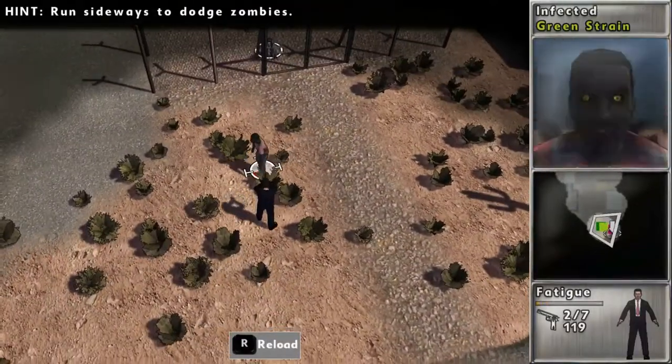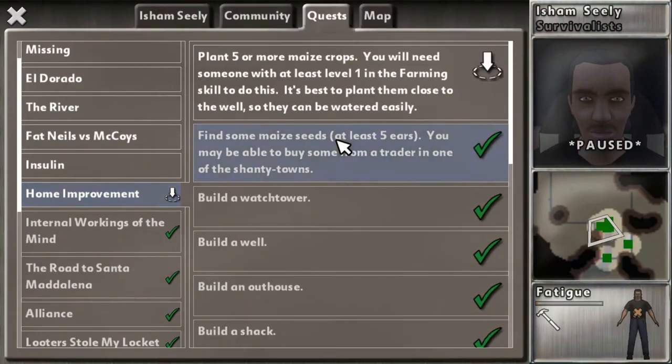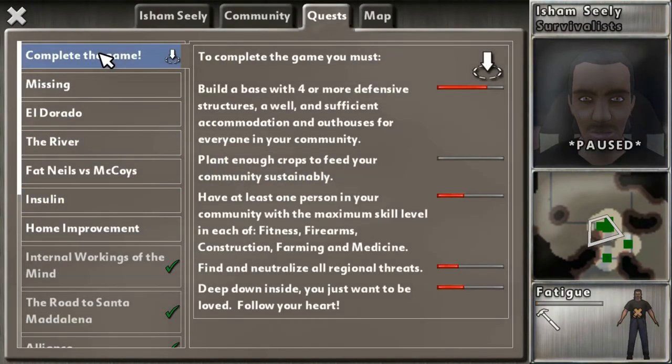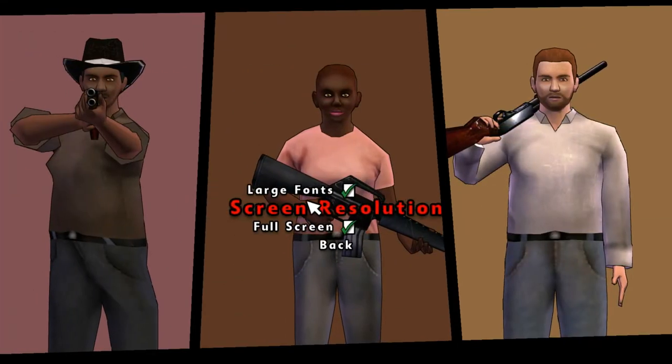The objectives are: construct a certain number and type of buildings, have enough food to feed your community, neutralize all regional threats, find love, and have at least one person in your community with max skill level in each of fitness, firearms, destruction, farming, and medicine. The game was first introduced for Xbox Live before landing on the PC platform in its almost perfect port.